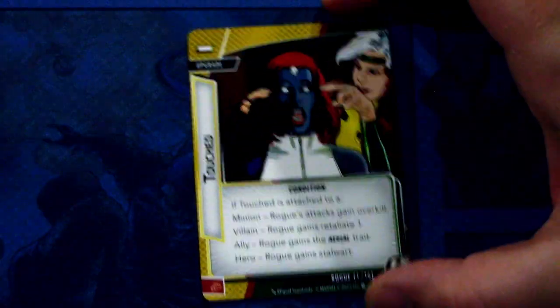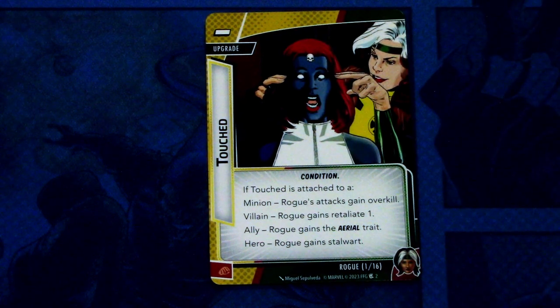The Touched upgrade has a dash for cost, so you can't play it directly. Touched has the condition trait. If Touched is attached to a minion, Rogue attacks with overkill. If attached to a villain, Rogue gains Retaliate 1. If attached to an ally, Rogue gains the aerial trait. If attached to a hero, Rogue gains Stalwart. It also has a physical resource icon. I think the most powerful of these when playing true solo will be attaching to the villain — you gain Retaliate 1, so you can take damage in protection but still deal damage back. That seems like a good synergy.